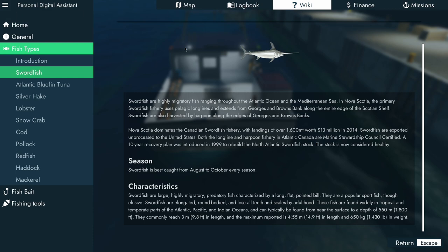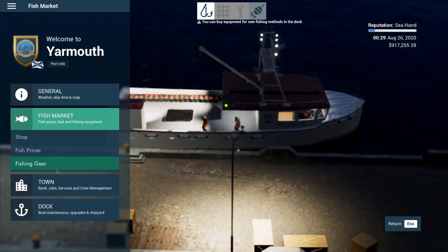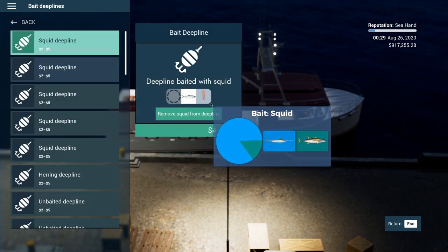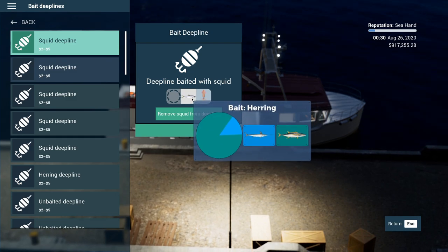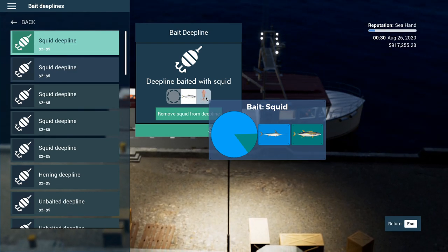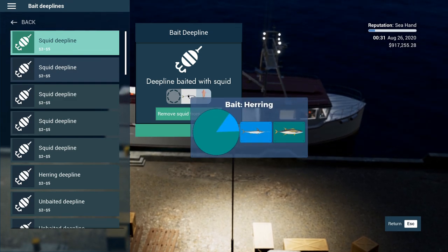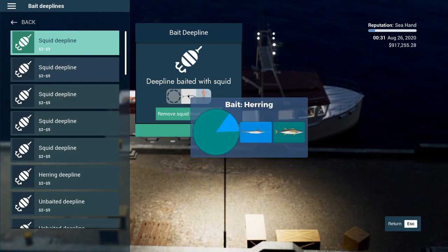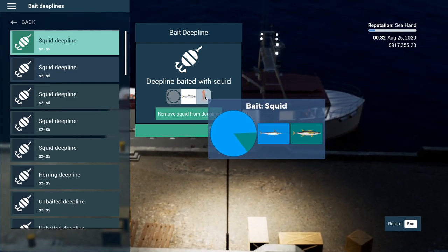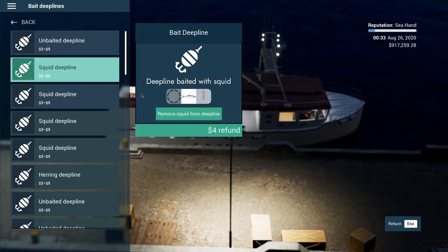You can target fish species using bait. Go to the fish market, your fishing gear, bait your lines, and hover over the squid. You'll see a pie chart — green means tuna, but we need blue for swordfish. The pie chart shows you have the best chance of getting swordfish with squid bait.